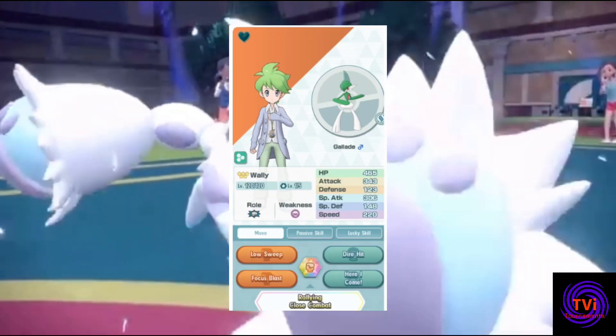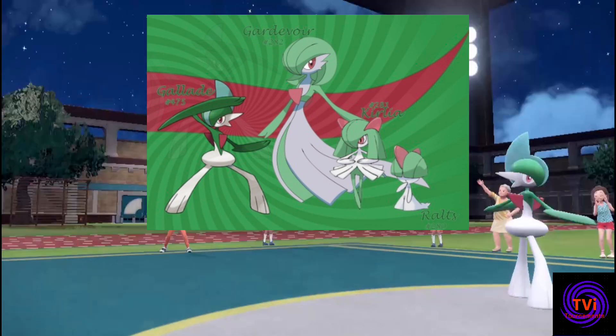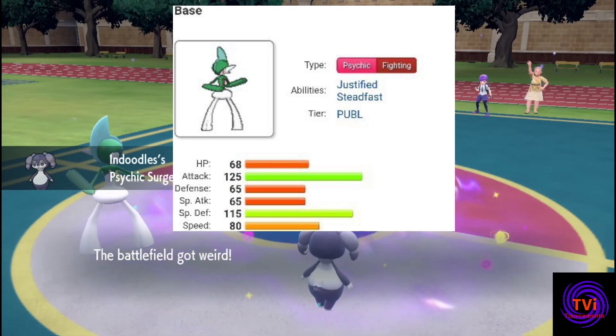Gallade has been a relevant Pokémon for playthroughs and team building since generation 4, especially being associated with the ever popular Gardevoir. It's definitely a great choice to use for a fighting or psychic type slot on your team, and as we head into generation 9, I wonder if Gallade will rise in popularity once more.